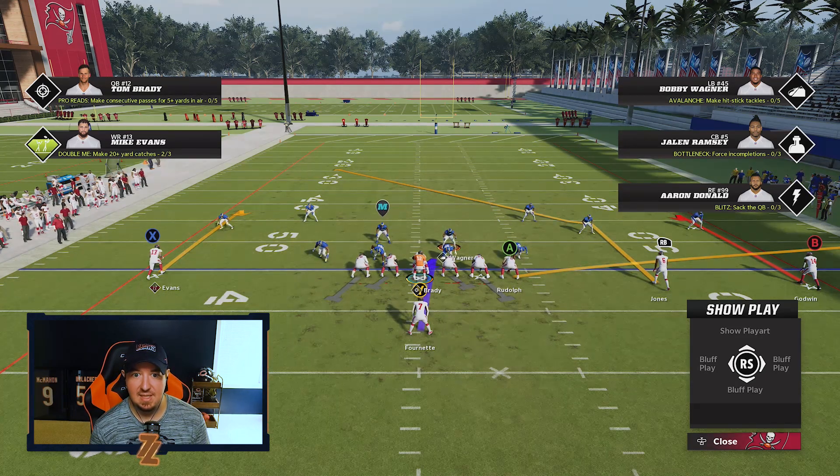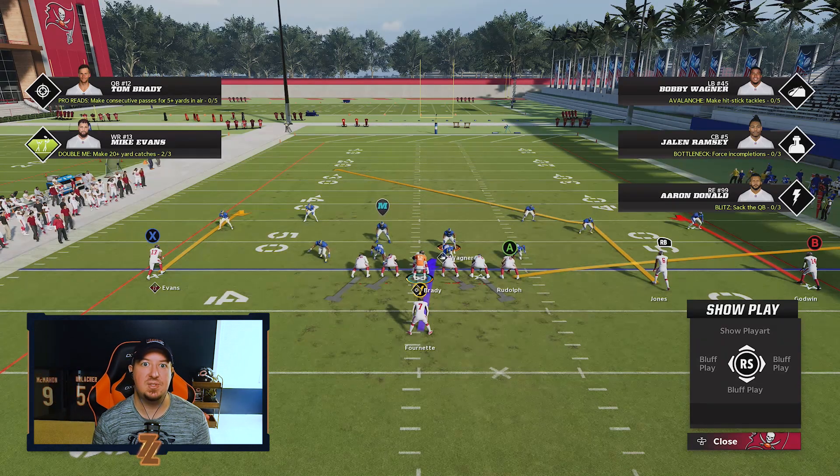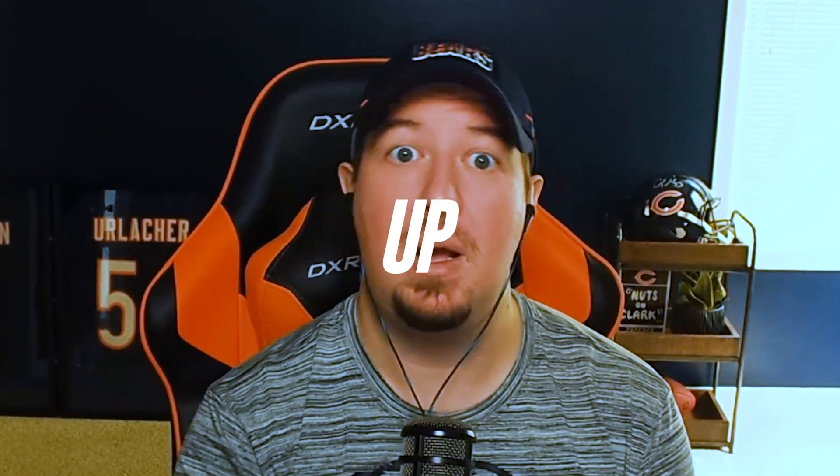You guys probably noticed a lot of C routes in the MCS tournament — those are double moves also. It's a quick cut over the middle, up the seam, and then to the outside. So double moves in general this year do great work against man-to-man. Rather than running these single cut routes — a little up, in, out — those are gonna be good routes that can create some separation, but double moves take it to another level.